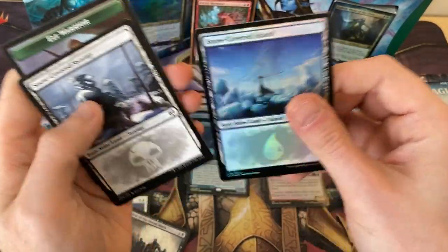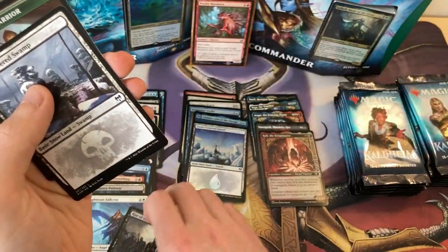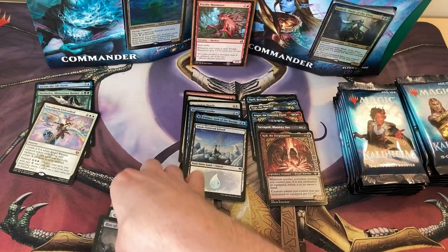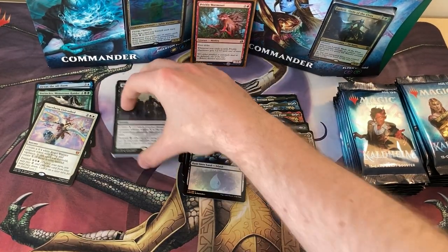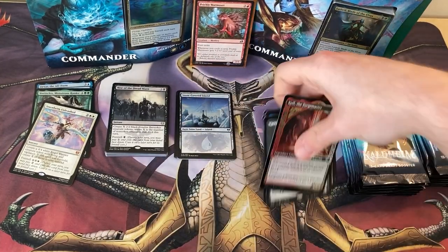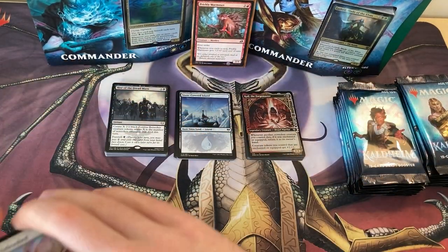And then a Shiny Snow-Covered Island. Awesome. I'm just going to tidy these piles for a second — there's way too much going on here. Rares, Shinies, Alternate Arts, and Mythics.